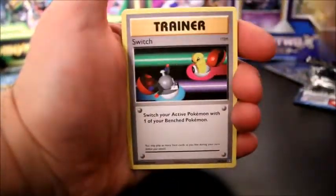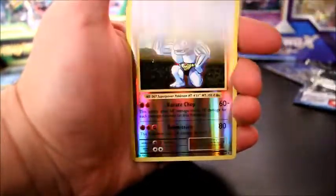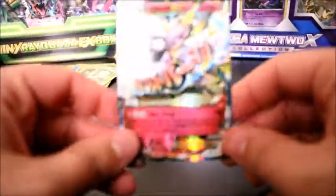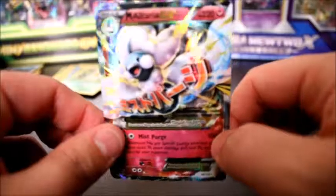And our last one — hopefully it's good. Starting off with a Machoke, Switch Trainer Card, Blastoise Spirit Link Trainer Card, Ghastly, Magikarp, Electabuzz, Vulpix, Rattata, Marowak Reverse — and our rare is Farfetch'd. Pretty much that's the only decent pull we had, which is fine because we'll trade it in at our local game store for something that we do need.